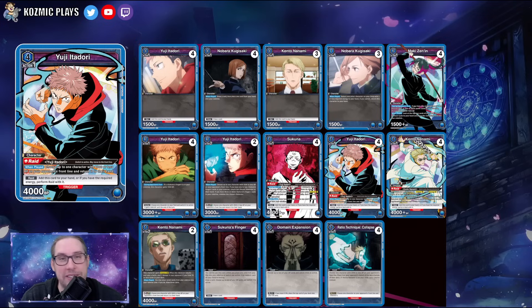The self-mill strategy uses Maki as a great filter card — while her stats are only 1500, getting those extra filters helps burn down to 15 cards. We also play Sukuna again because even without hitting the finger effects, it has a draw-to-discard effect built in, which helps accelerate getting down to the 15-card threshold we're targeting.